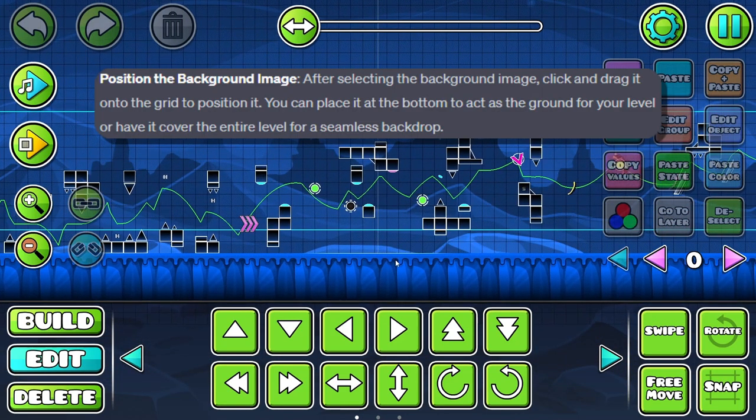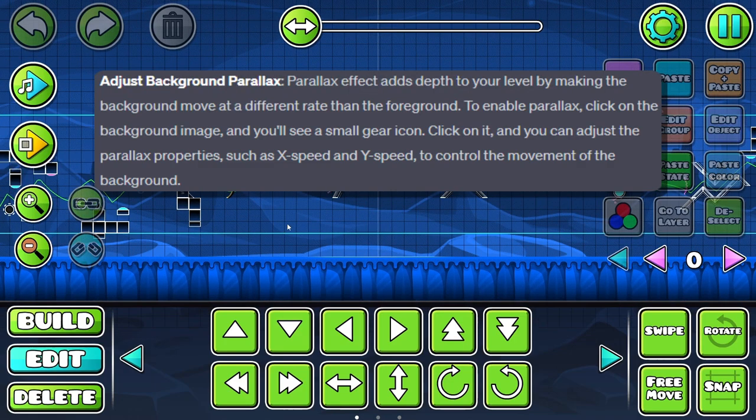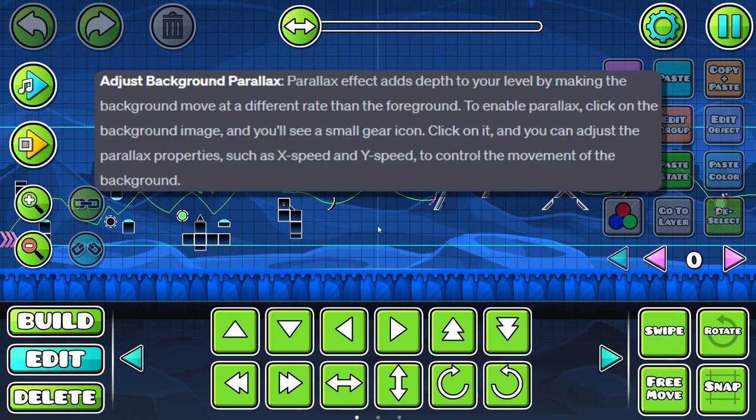Position the background image — I don't think we can do that. Adjust background parallax. To enable parallax, click on the background image and you'll see a small gear icon. What the hell? And you can adjust the parallax properties. Bro, this is not 2.2. What the f***?